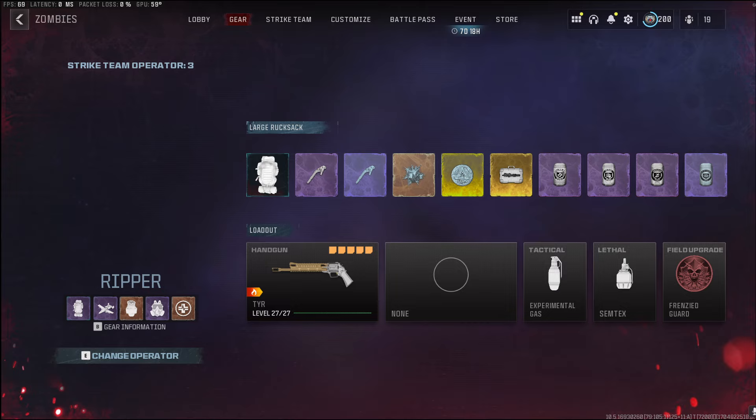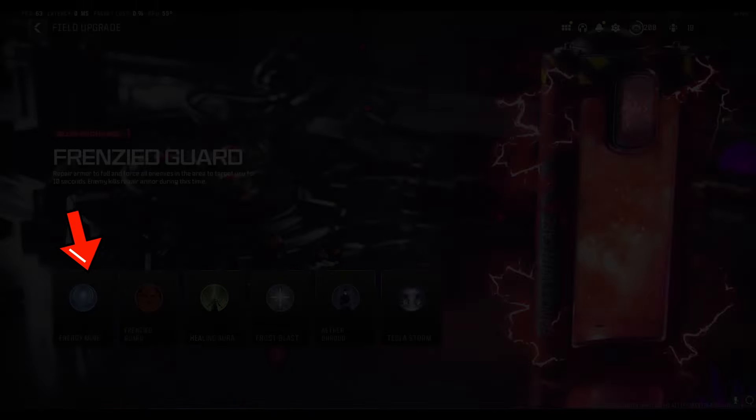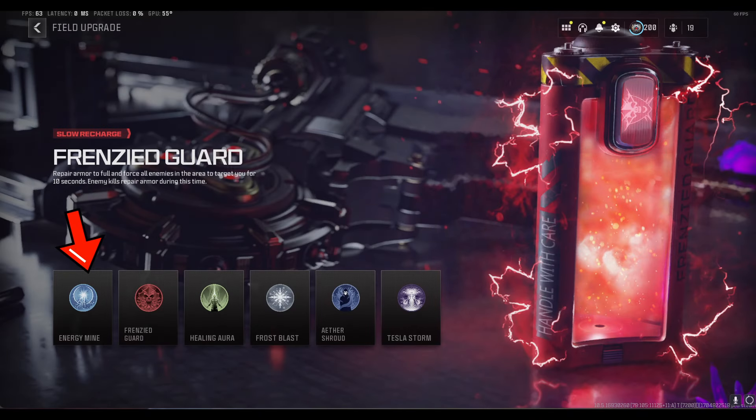Moving down the screen you have your loadout, where you can equip two weapons, a tactical and lethal grenade, and also a field upgrade. For field upgrades: first you have the energy mine, which spawns a small mine that kills several normal enemies and does significant damage to bosses when it explodes. Next is the frenzied guard, which replenishes your armor and forces all enemies in the area to target you for around 10 seconds — and every kill in those 10 seconds also replenishes your armor. Next is healing aura, which heals you and teammates when you're low on health, and can also revive downed teammates. Then frost blast, which freezes zombies close to you and slows down mini-bosses.